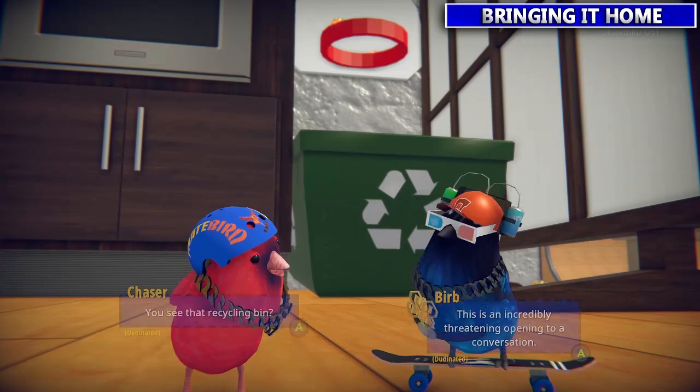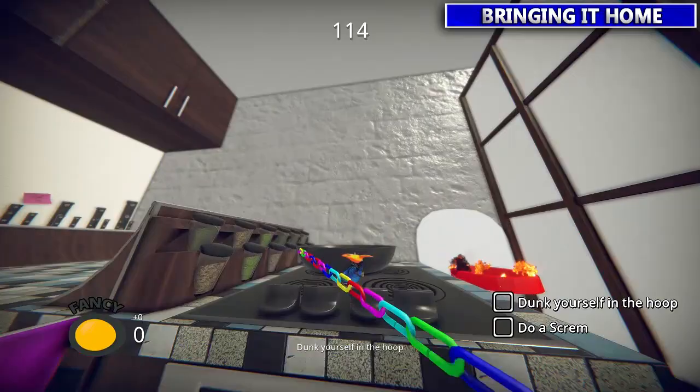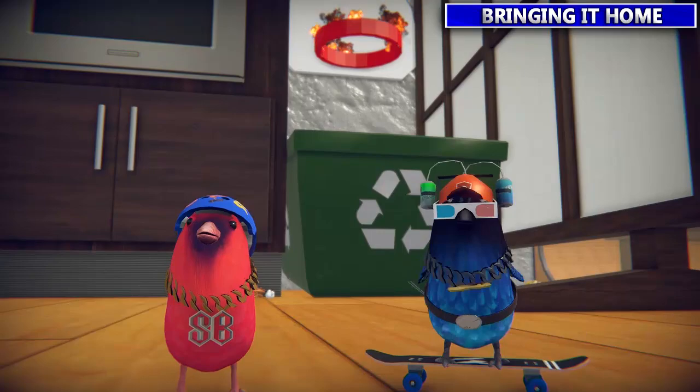Next up our baller buddy Chaser wants you to go through the hoop that he set on fire to make it look cooler. Use up on the D-pad to transfer onto the stove, then you're gonna have to jump into the hoop. As soon as you do, tap LB to scram and he'll be pretty pumped on the cool moves.